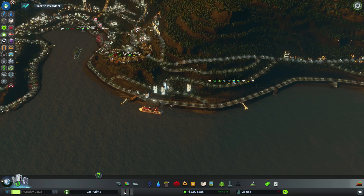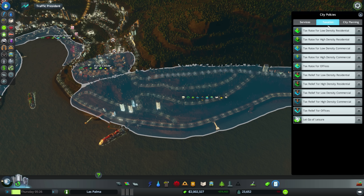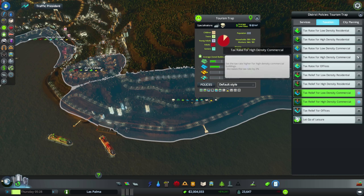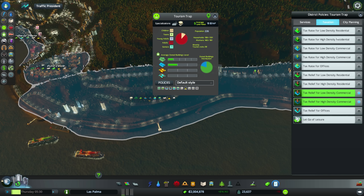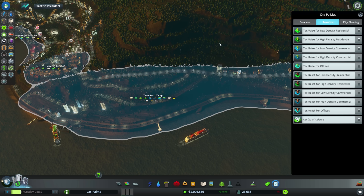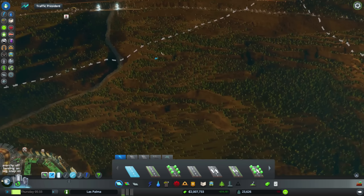People are slowly moving in here. Education is important to bring these people up to speed, but for now let's not touch that. How do we get people to move in? I want to enact something for tourism in general. Tax relief for commercial low density, high density. Tax relief for offices. Tax relief for high density residential — might as well do that here. Make more people move in.